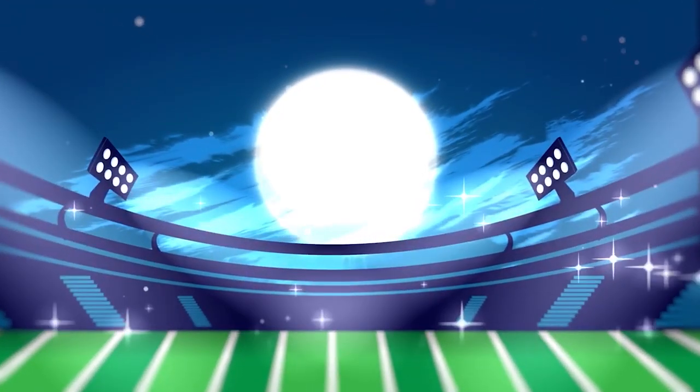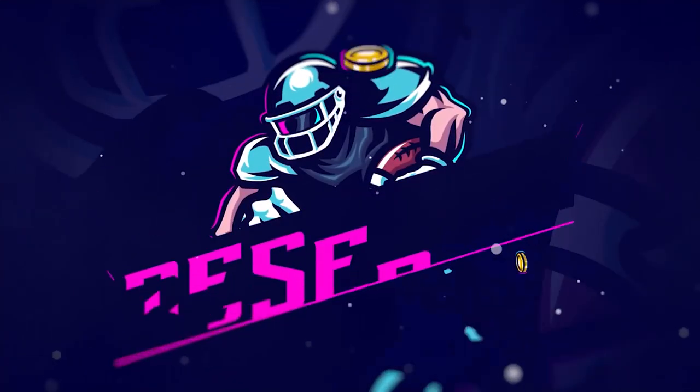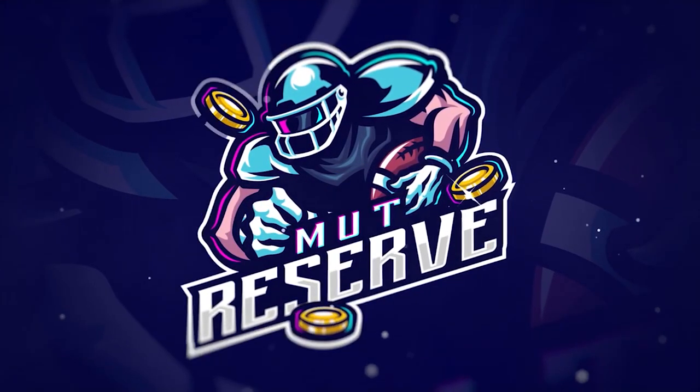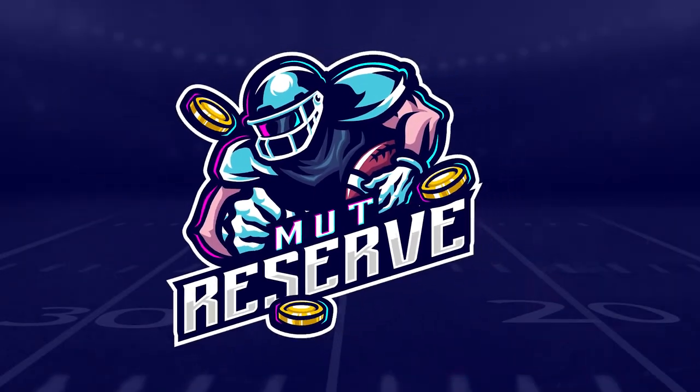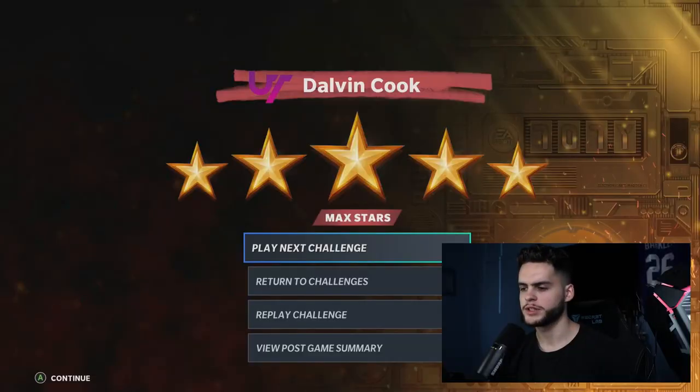Looking for cheap, fast, and reliable Madden Ultimate coins? Look no further than today's sponsor, MuttReserve. Head over to muttreserve.com and use code POODLE at checkout for 30% off your order. Don't waste your money on packs — skip the packs, head on over, pick up some coins, and enjoy.